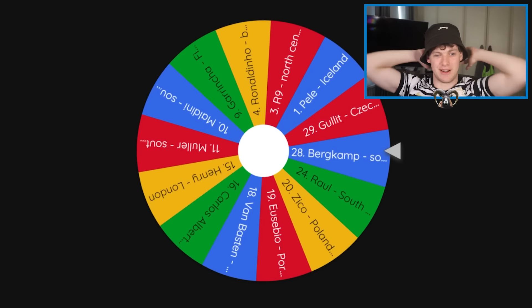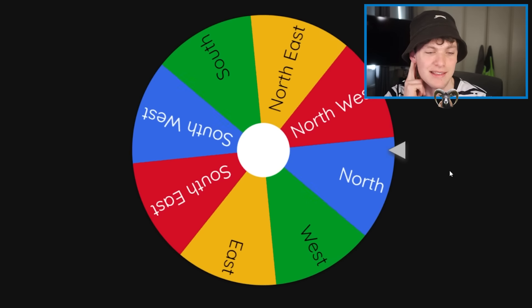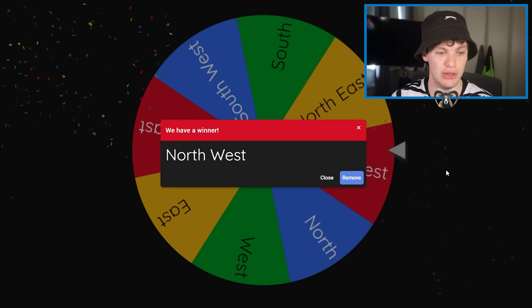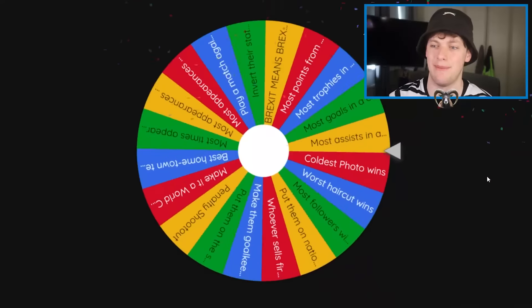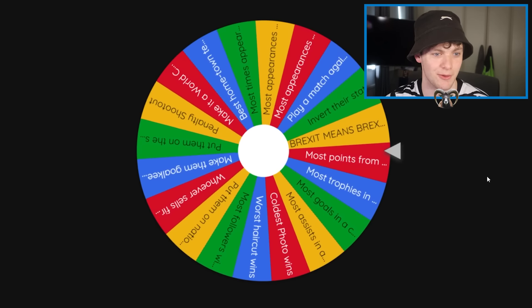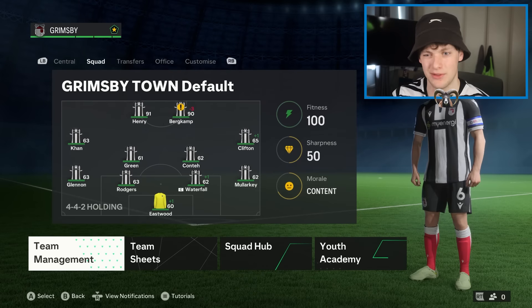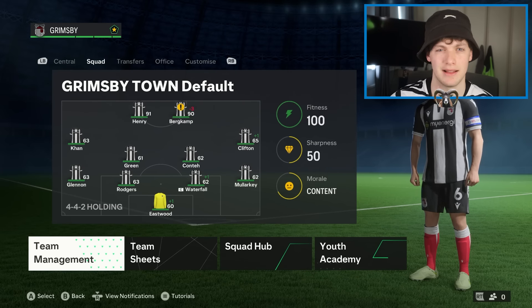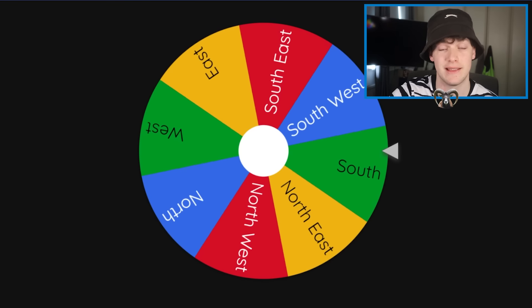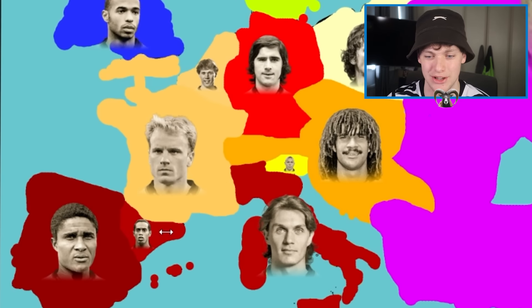It's going to be Dennis Bergkamp, who owns France and the south of England. Bergkamp versus Henry — last time we set this up we sent the entire map into chaos. The challenge: Brexit, it means Brexit — it's Grimsby time. Henry and Bergkamp are Grimsby Town players. Because they're teammates, we spin the wheel again to find a third opponent. South — that's Ronaldinho. Grimsby must get promoted; if they do, Henry and Bergkamp split Ronaldinho's territory. If they don't, Ronaldinho takes them both out.